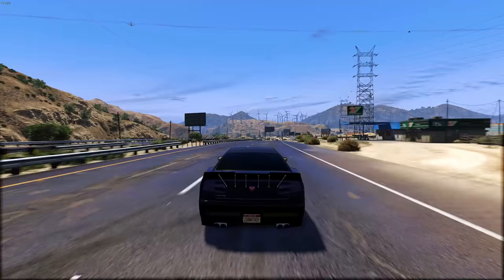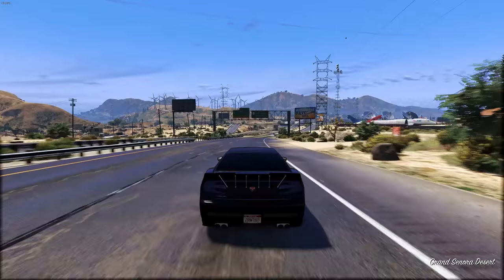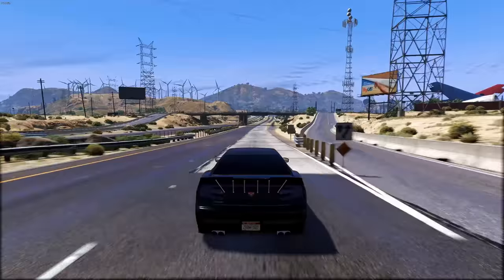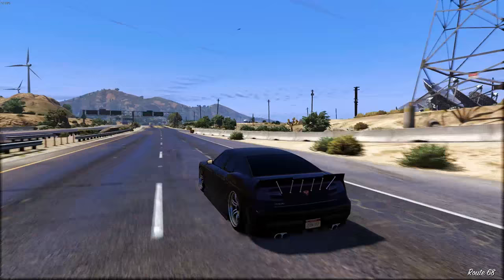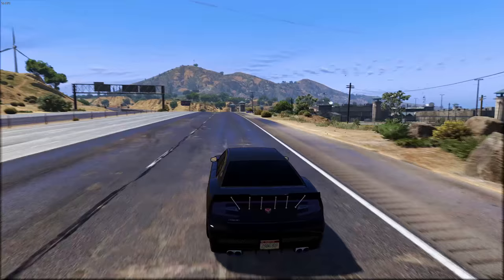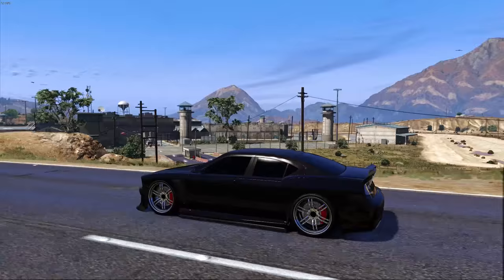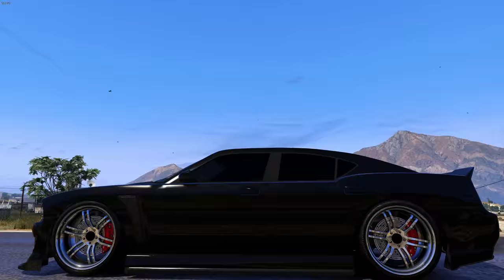We're going to start with some four-door cars, not in any particular order. The first one I'm driving now is the Buffalo S — Franklin's car. This one has a special place in my heart because back on the 360, you couldn't get this car in online unless you glitched it. I had one because a friend glitched it in, and I just loved driving it. It was fast, had good handling, and it looks amazing — the sport vibe, the bumpers, the spoiler on the back.